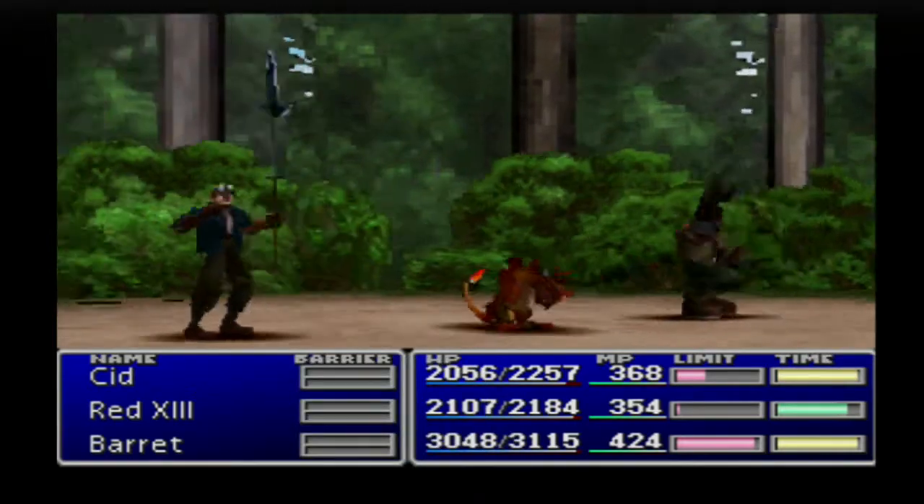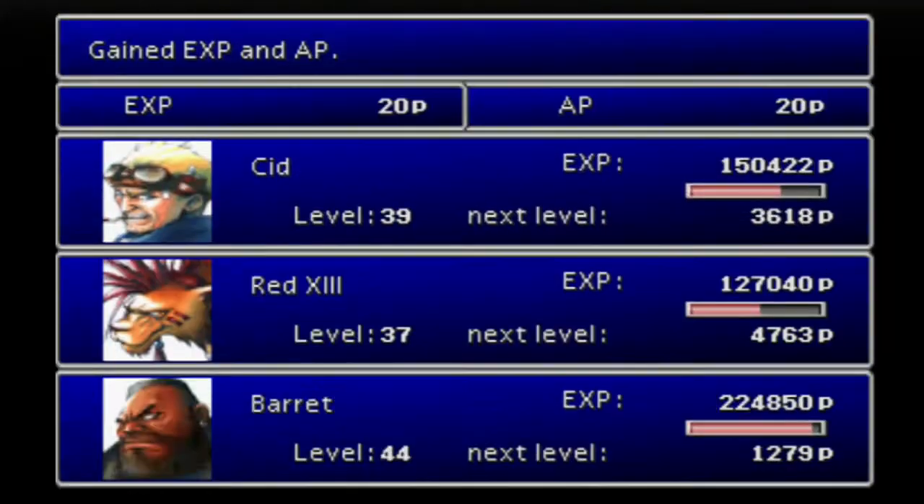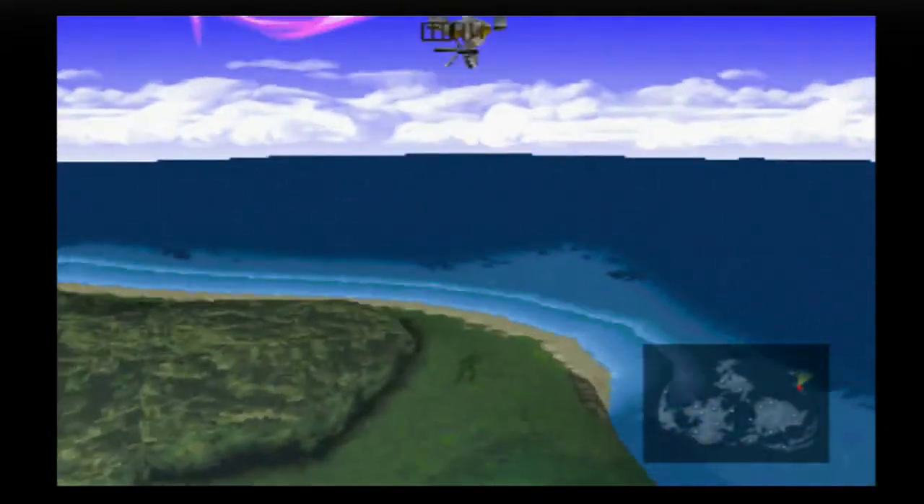Goodbye to you. Now, Goblin Punch isn't the strongest attack in the world, but it does have a special property. If you and the enemy are the same level, then Goblin Punch, I believe, will do three times the amount of damage it normally would. At least, I think that's the case. Alright, we learned Goblin Punch.